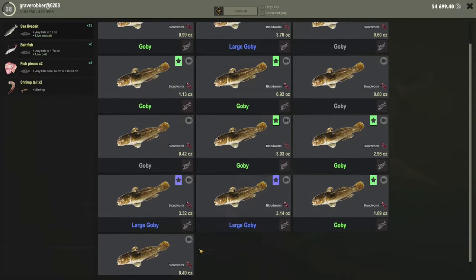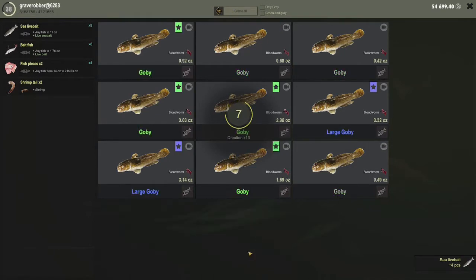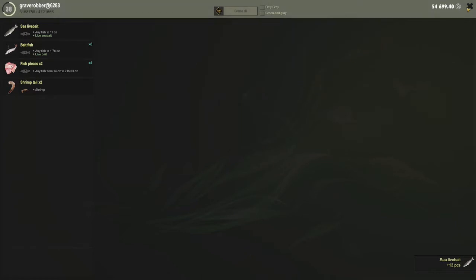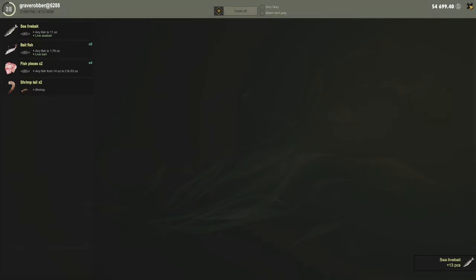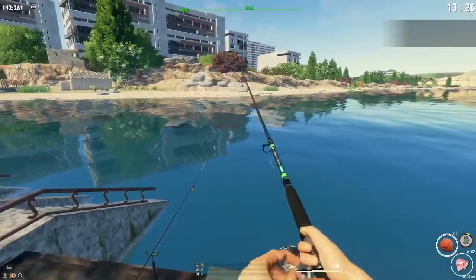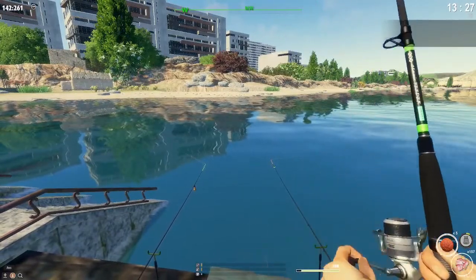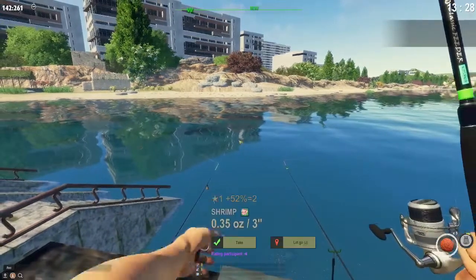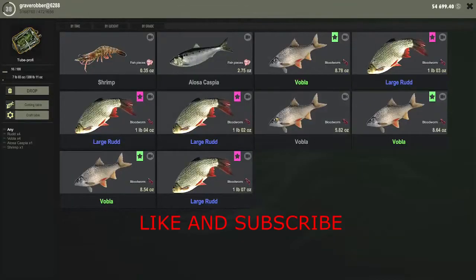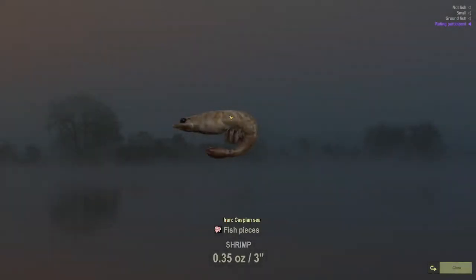We got some sea baits. Squish those minnows. This is going to be a shrimp. That's good, got him on the meat. Little shrimpy.